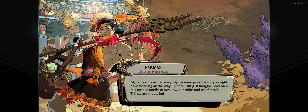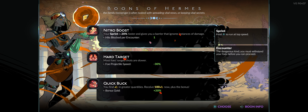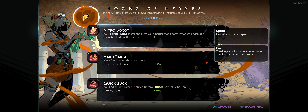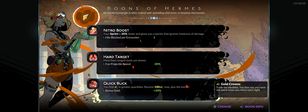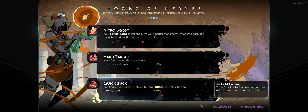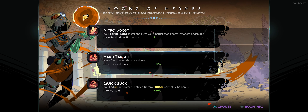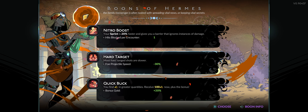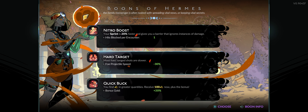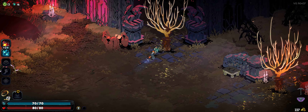New boon choices: your sprint is faster and gives you a barrier that ignores instances of damage — pretty nifty. Most foes' ranged attacks are slower and you find gold in higher quantities and get 100 now. I don't sprint as much as I should but slowing down enemy ranged attacks — though it's probably not bosses. All right, we're gonna go with the faster sprint. It would be nice to take out one of these things.